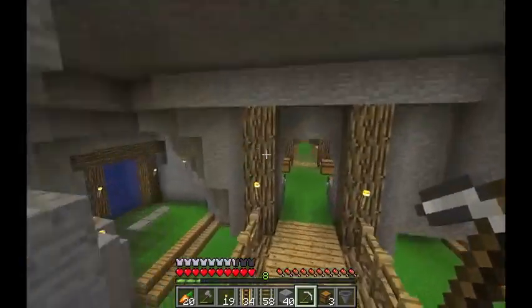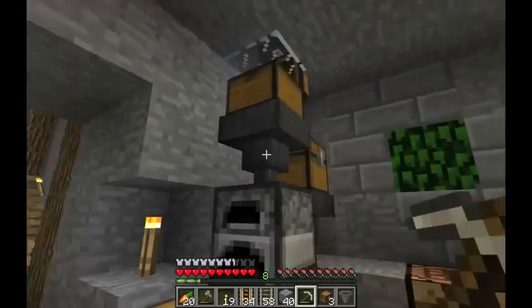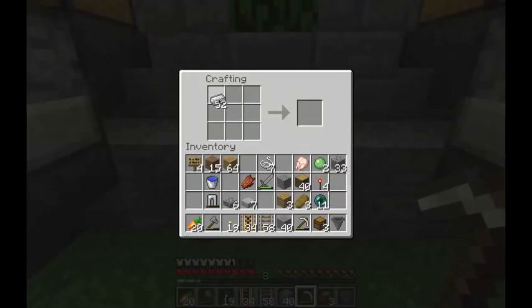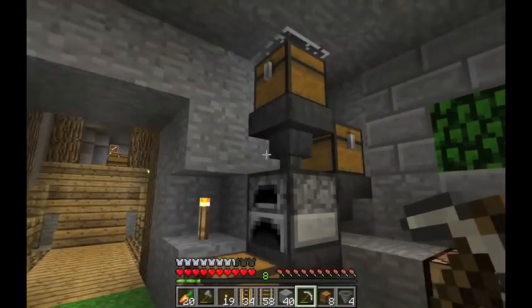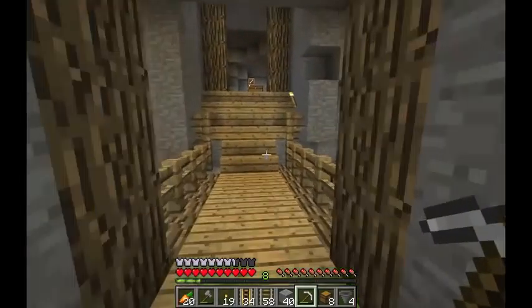We're going to have these guys, so we need to put the chest here. Then we need one, two, three more hoppers, so let's make that real quick. Oh, I forgot to make my chests. I have three chests - look at me, I'm a genius. We just need three of them, so that's fine. And then we need more chests. We have a chest that we put stuff into up on top. How tall is this? One, two, three, four. Okay cool. And then I can work with that.